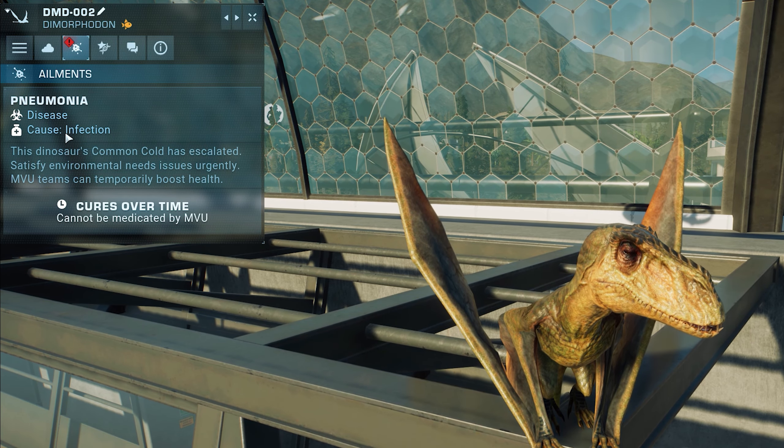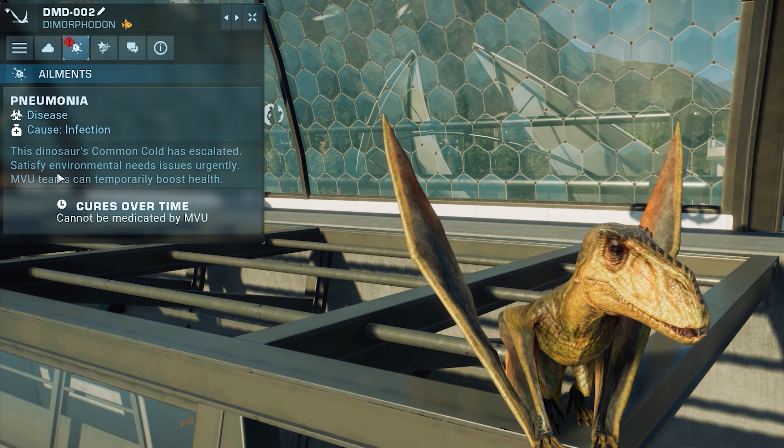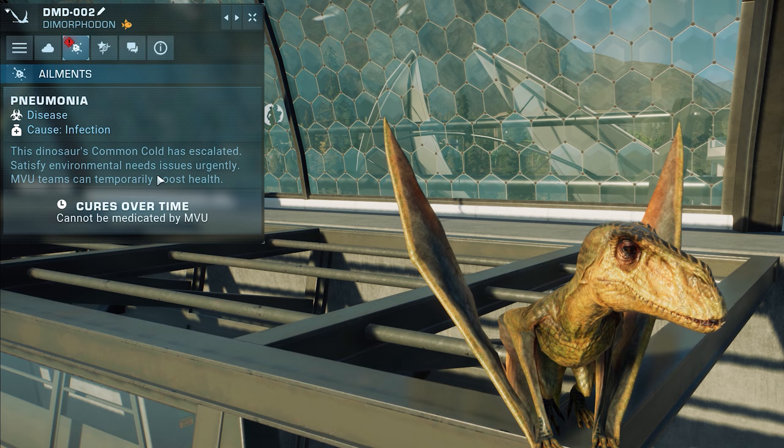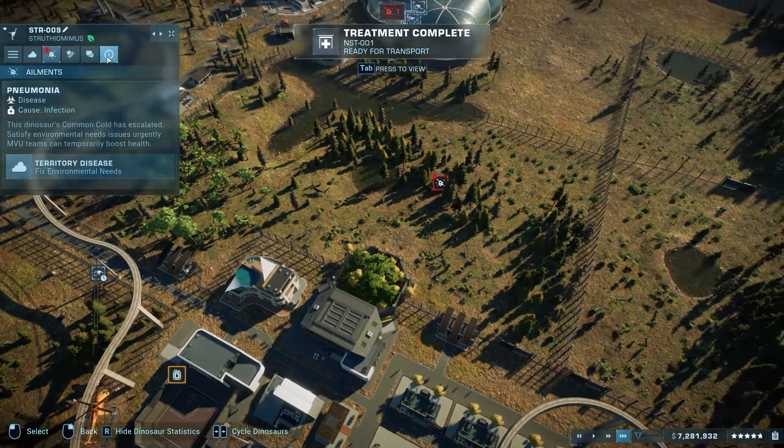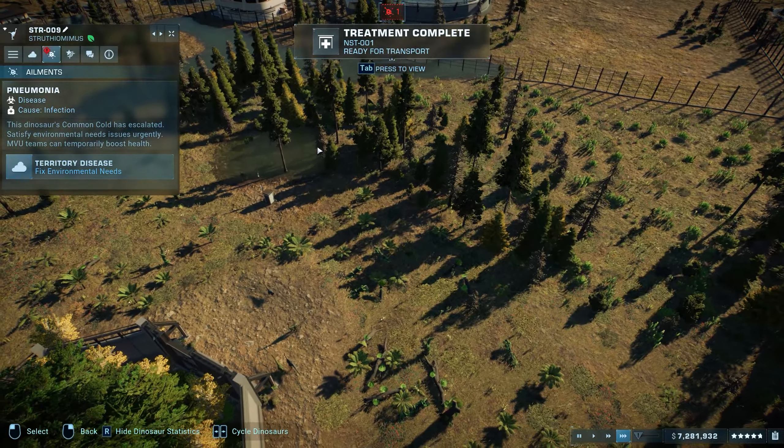Next is ailments, and this will show you if a dino is sick and what you can do to treat it. Some ailments can be treated via ranger teams administering medicine, some require transport to a medical facility, and some, like the common cold, must simply be monitored until they naturally get better.